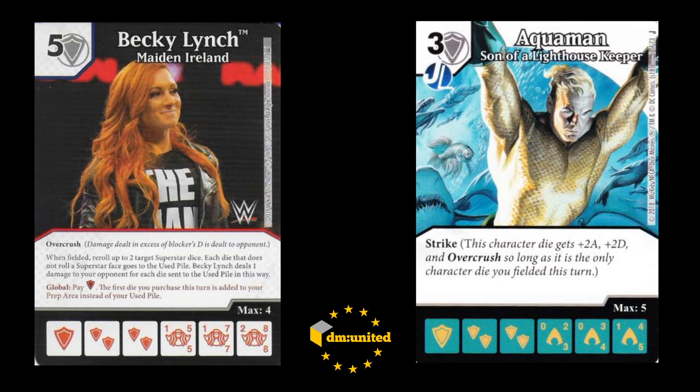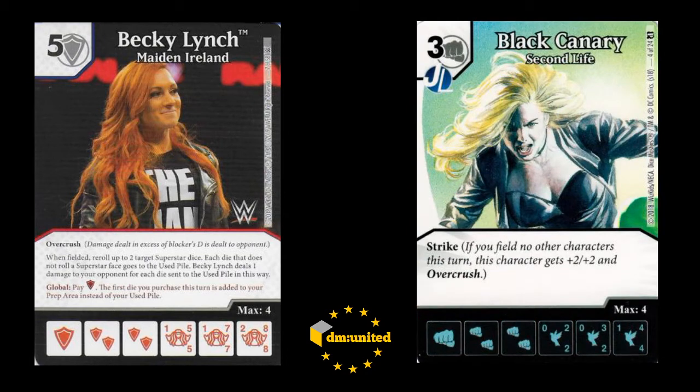Alternatively, they don't field a sidekick and you just use the Aquaman as shields and buy a Becky anyway. So that kind of became my pivot. You can also do this with Black Canary, which has basically the same attack and same fielding costs. Aquaman has slightly better defense, which is actually a bit of a problem because he's harder to rotate. But Black Canary is really good if you have Kree Captain, because you roll two fists and then have two fists to use the Kree Captain Global, which reduces any die you buy by three. So you can get a bit of cheapness on Becky.